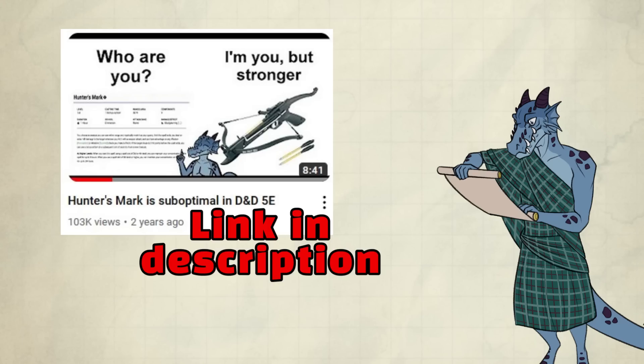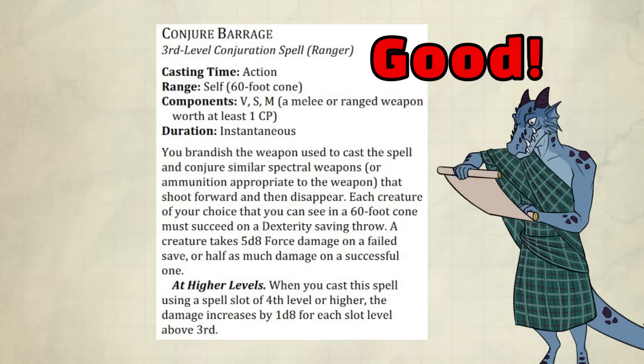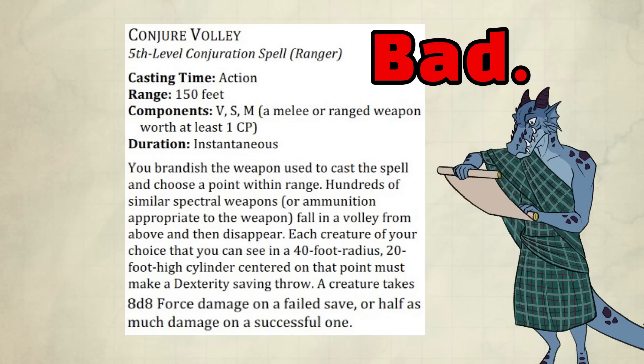The other two spells that are now Ranger exclusive and received changes are Conjure Barrage, which now also works with melee weapons and does 5d8 damage instead of 3d8. Both of these are good changes — now it's quite similar to a no-friendly-fire fireball with a bigger affected area, a better damage type, but a little bit less damage. I would never cast this in 5e, but now it's some decent nova, so it's more appealing. Conjure Volley also works with melee weapons now, but was not changed beyond that, so it's still not something I would pick up for my Ranger builds.